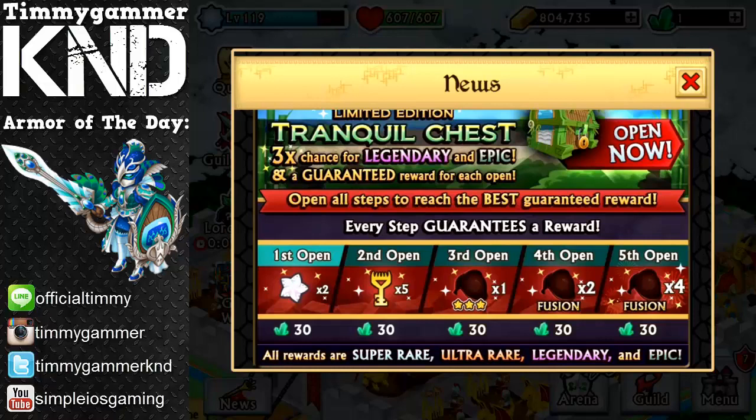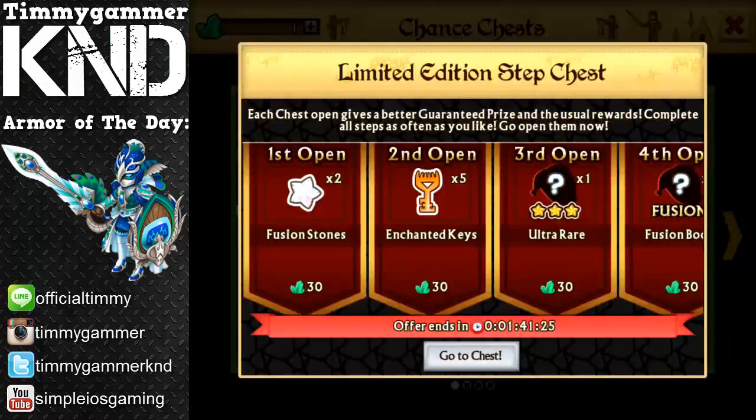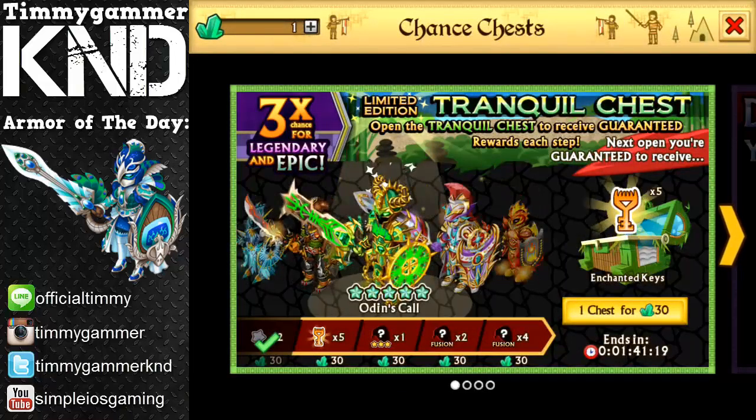For the fifth chest you're going to get four fusion boost armor, which is really useful to enhance your armors fast. And if you open more than five chests — let's say you open six — you're just going to restart at the fusion stones and complete the milestone as much as you want. This is only a limited edition chest for 24 hours.